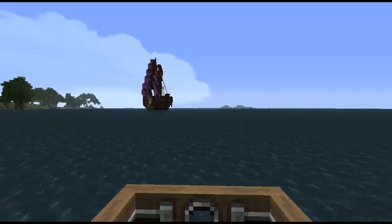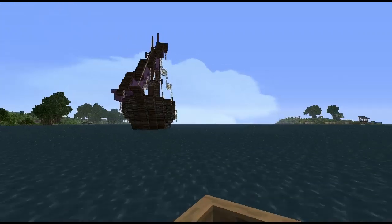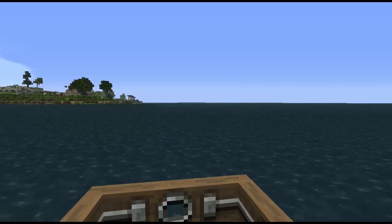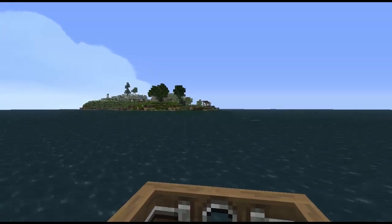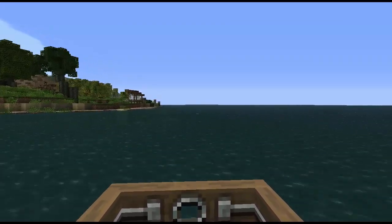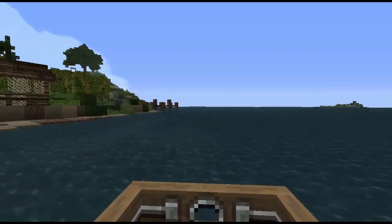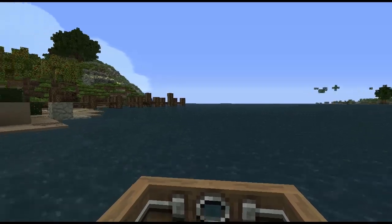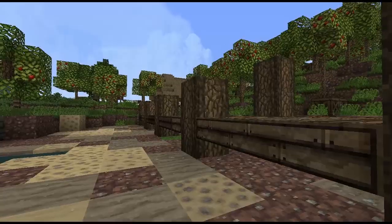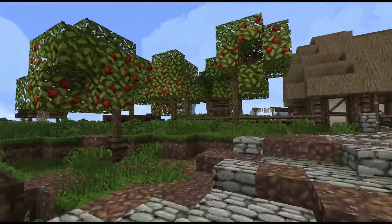Here we've got a purple-sailed vessel, which is a Braavosi merchant ship — you'll know why that's there if you've read A Storm of Swords or saw the last episode of season five. So here we are heading up to the Quiet Isle. The Quiet Isle is sort of the Westeros equivalent of an island monastery, where devotees of the Faith of the Seven come to seek penance for their past wrongdoings, and just to live together, share food and shelter, and live harmoniously away from the worries of Westeros.